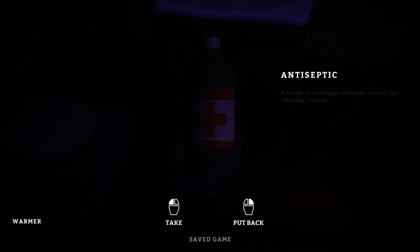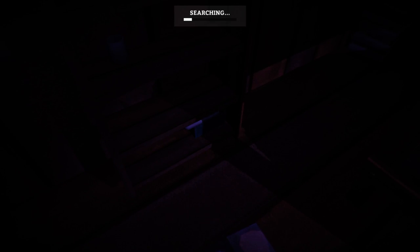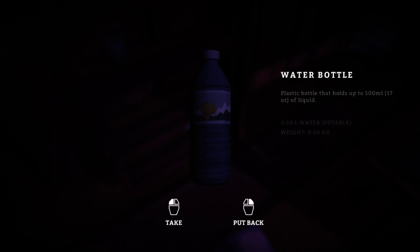A first aid kit — we might actually find some good stuff here. Antiseptic, very good. Antibiotics as well — anti-everything, beautiful. A plastic container with some jeans. And a water bottle — nice, that's good too.